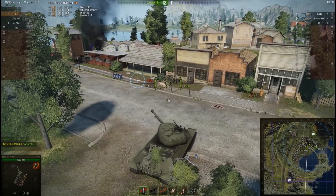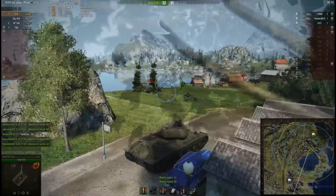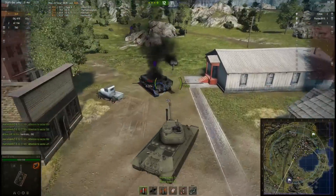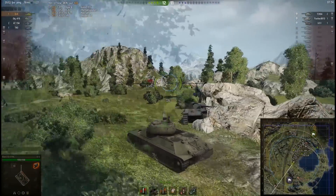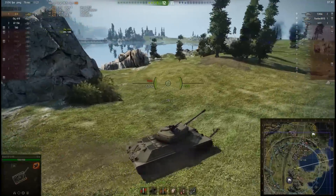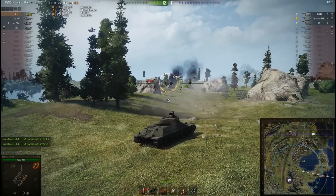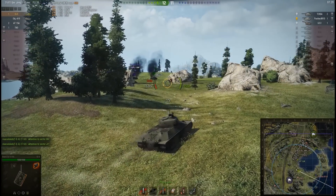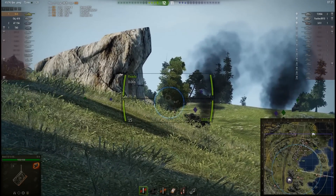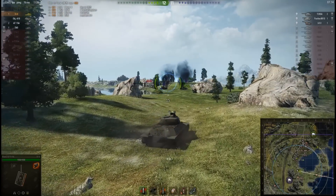BSAN pushes straight up the center, as that's the last place the enemy team was spotted. Speeding up a little until we get back into the action. BSAN skirting the lake in the middle; the T40 is going way out left and the Object 416 is camping way at the back. BSAN finds the Panther M10 and has a quick snap shot, but hadn't aimed long enough and that one sailed harmlessly over the top. Going to lie in wait and hopefully the Panther will reappear.